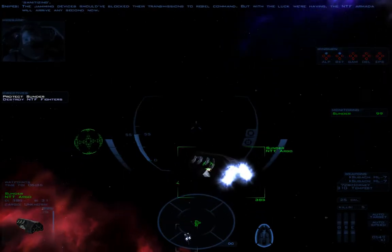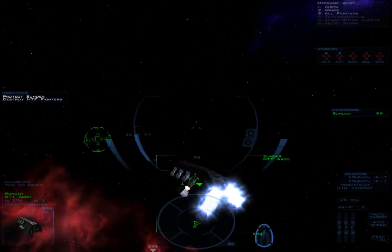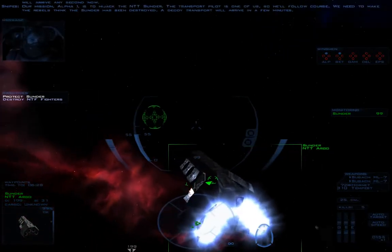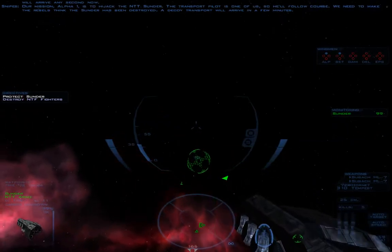The jamming devices should have blocked their transmissions to Rebel Command. But with the luck we're having, the NTF Armada will arrive any second now. Our mission, Alpha-1, is to hijack the NTT Sunder. The transport pilot is one of us, so he'll follow course. We need to make the Rebels think the Sunder has been destroyed. A decoy transport will arrive in a few minutes.